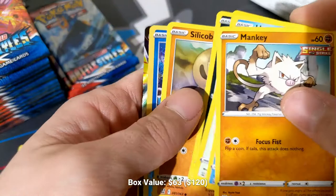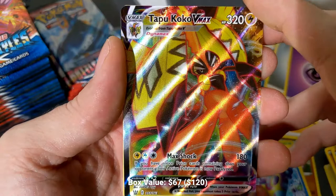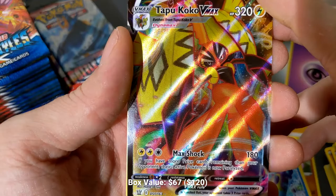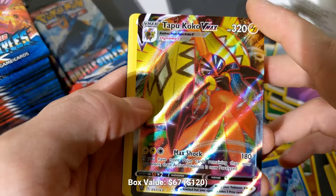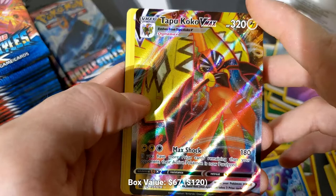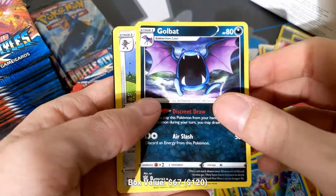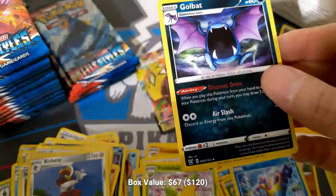We got another V — Tapu Koku VMAX. This is the regular one. Tapu Koku VMAX has 320 HP, it's a Lightning type, and for double lightning and a colorless it has Max Shock for 180. If you have more prize cards remaining than your opponent, their active Pokemon is now paralyzed. I don't think this sees play until rotation just because Picarom and Raichu Raichu are just better — Tantum Shock is just better than Max Shock. But once Picarom rotates, there's a chance that deck comes into play and is relevant.